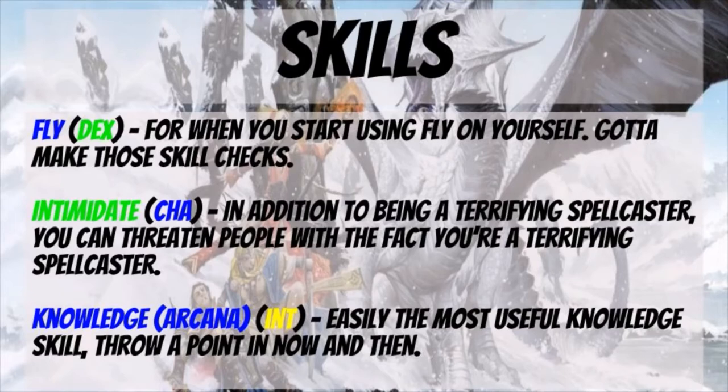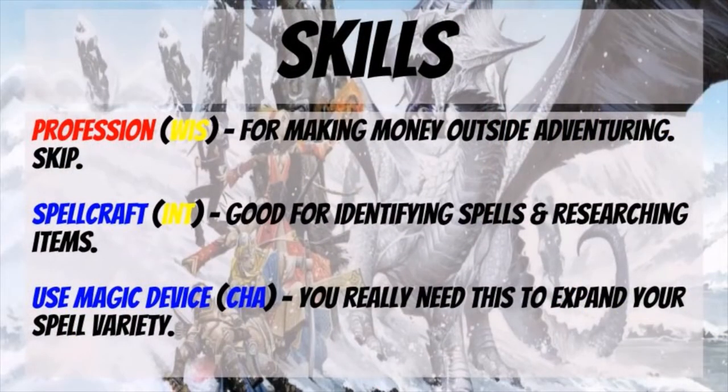Then we move on to probably the most valuable knowledge skill: Knowledge Arcana. While it works off of your intelligence with a fairly minimal bonus, this is still easily the most useful knowledge skill, so throwing in an occasional point now and then is useful. Remember, for any class skill you put points into, you get that one-time plus three miscellaneous modifier. You can reasonably invest every level or every other level. Profession, working off of wisdom, is one you can skip — it's for making money outside of adventuring and fills miscellaneous gaps.